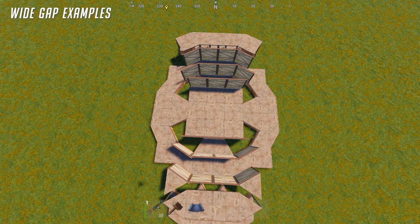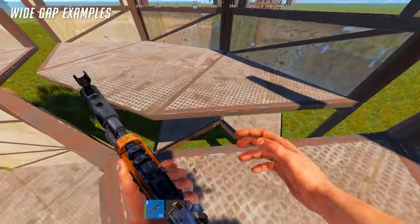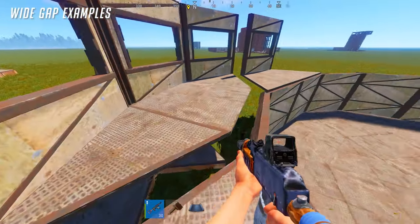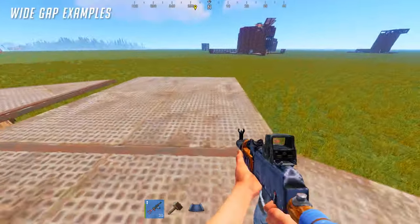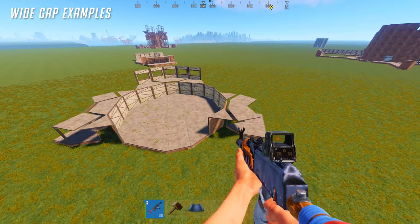That's for a more square base. But if we go to a circle base, let me show you guys a couple of examples of what you can do to make the same wide gap. This is the same exact steps that we did, but applied to a circle base. As you can see, we can build a wide gap like that, or we can also do one like this. It really depends on what you like, and there are so many different designs you can do — it's just so broken not to apply this to any of your base designs.